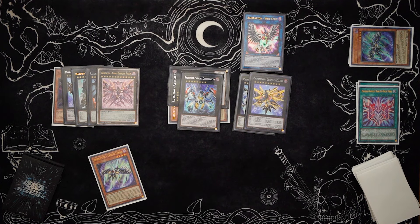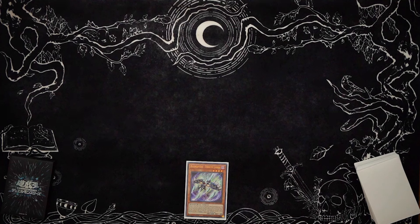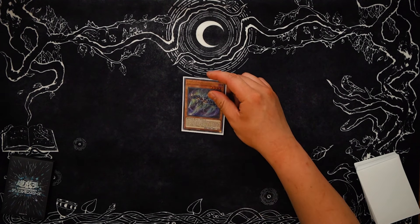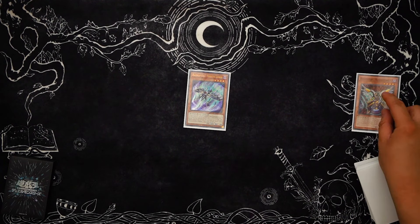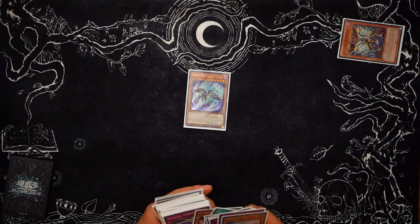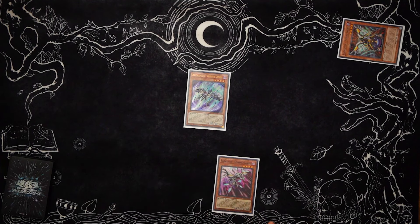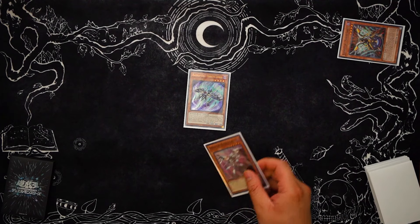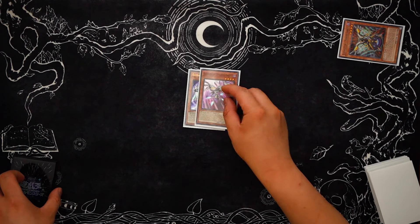Now let's take it back to the very beginning where we don't get Raid Raptor locked and see what we can do. For the second combo, we're going to do the same thing but instead of getting Raid Raptor locked, we're going to avoid the lock just in case you want to do other stuff. Tribute Lanius effect, send Mimicry, Mimicry banishes, and you can get Strangle Lanius — that's totally fine because we mainly play a Dark Extra Deck. The reason we do that is because we can still special summon it, even though we won't be able to use the graveyard effect.